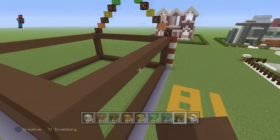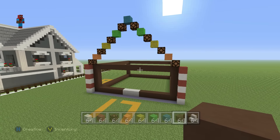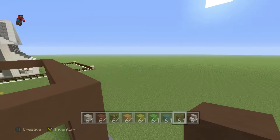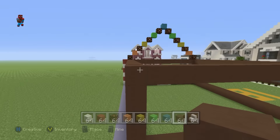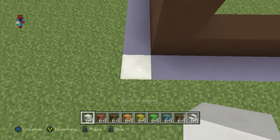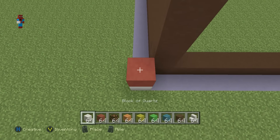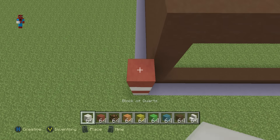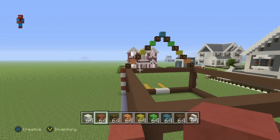Now that we've got the front and the basic shape of the house done, we want to come to the back of the house and do on the back what we have on the front. So basically, from either one of the back corners, coming outwards diagonally from the corners, we want to have a row of this — coming up from the ground: quartz, red hardened clay, quartz, red hardened clay, quartz, red hardened clay.